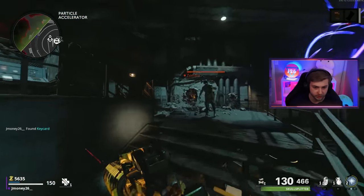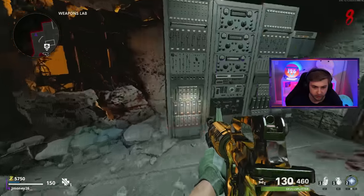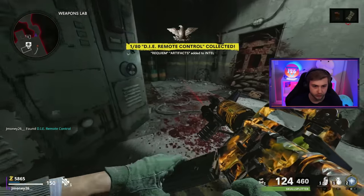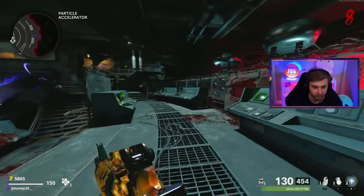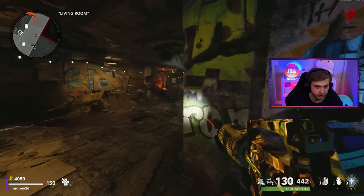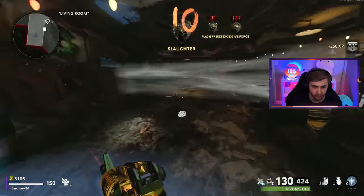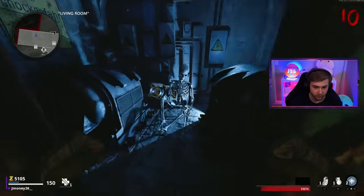We got our key card though. I want to start getting the shockwave. I want to make sure we have at least a decent weapon going into this. I forget how to do it though — is it right here? Yeah. Give me our D.I.E. remote. Our first intel collected — this kind of makes me want to go for Dark Aether all over again. We got a huge train of zombies. Let's see if we can get our D.I.E. right away. It kills them all. Cool. Let's discharge this and I will be taking my shockwave.